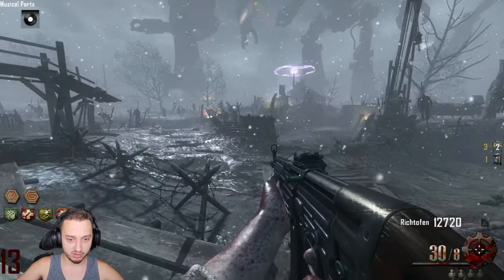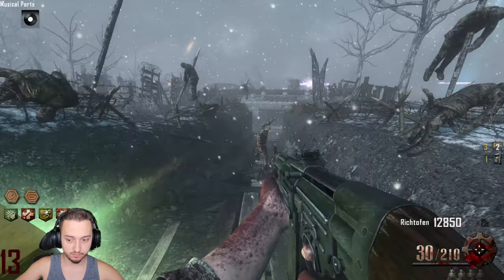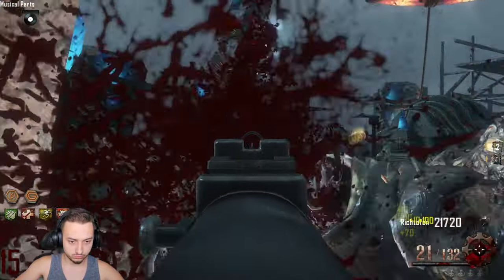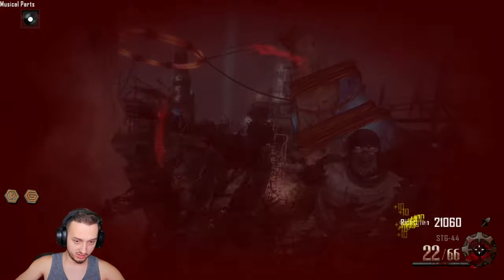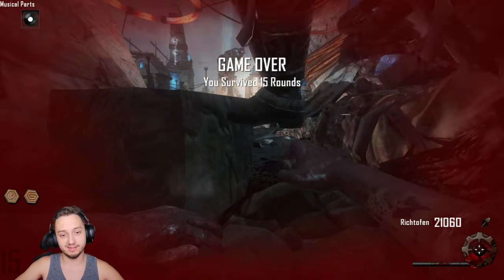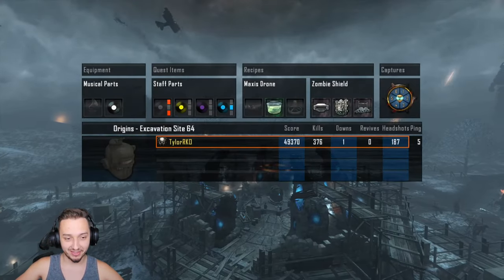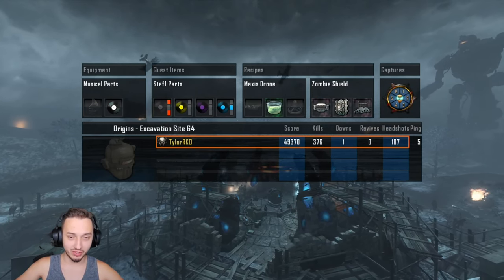Oh, another staff! We got a bunch of perks — we need to find the gramophone. I think that might be it — that's a max ammo. Oh boys, we got caught here — that was kind of stupid, I was looking for the gramophone and I thought that was a way out. We did pretty good though — that was a quick 15 rounds.